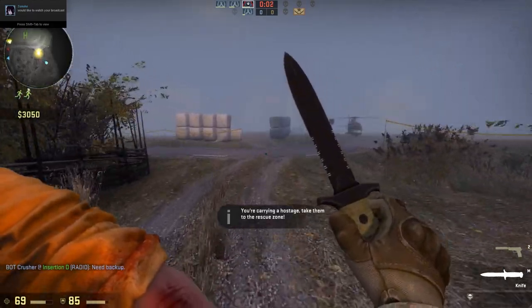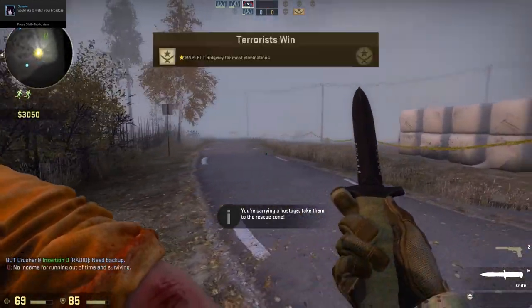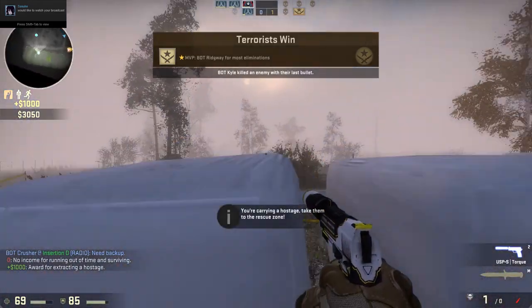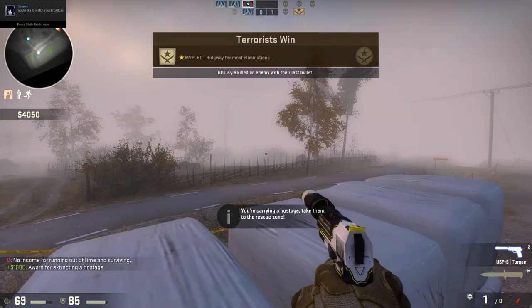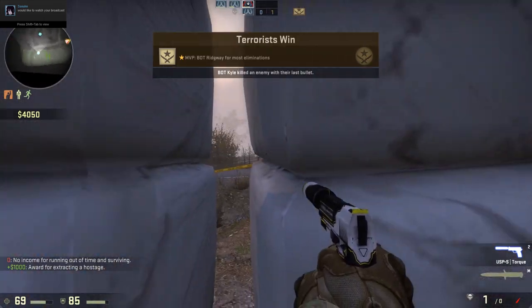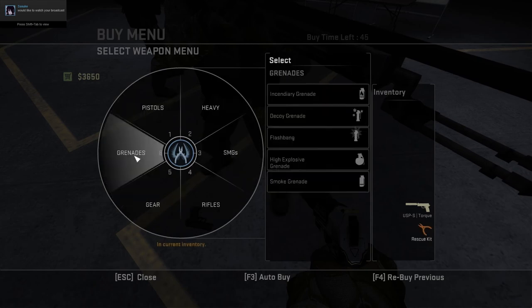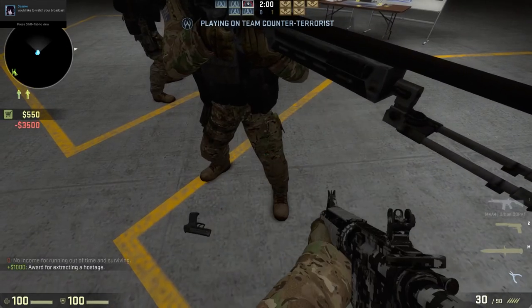You can come over here, and if you're a Terrorist you can camp back here. When they're bringing the hostage back, if you hear them you can peek out through those spots. This is the spawn I was talking about where you can go to different spots.